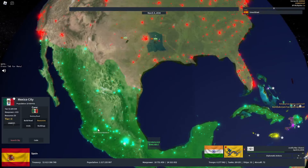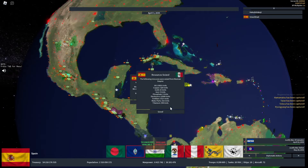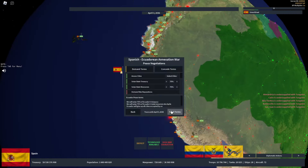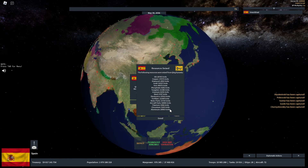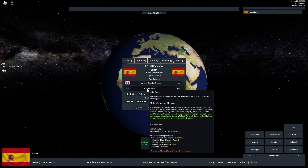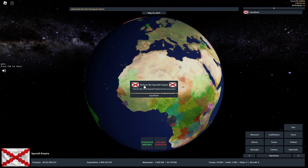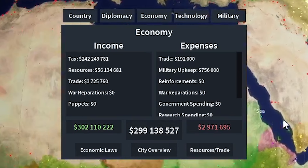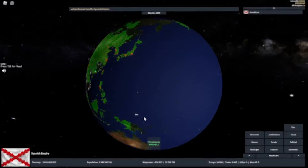After killing China, I was finally free to attack Mexico and begin forming the Spanish Empire. Now I can finally form the Iberian Union, the European Union, and finally the Spanish Empire. We also end off the game with $300 million in income. Anyways guys, hope you enjoyed the video and I'll see you in the next Smack Dead game video.